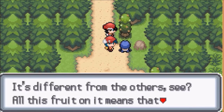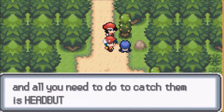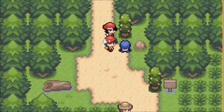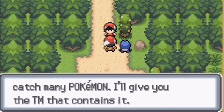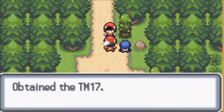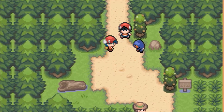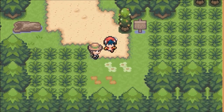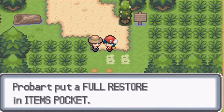Look at this tree — it's different from the others. All this fruit on it means it has Pokemon living inside that you won't find anywhere else. All you need to do to catch them is headbutt the tree — you just headbutt now! This technique will help you catch many Pokemon. I'll give you the TM that contains it. Well that's nice of them. I thought we were gonna have to fight, but apparently not. He just wanted to give me a Full Restore — how nice!